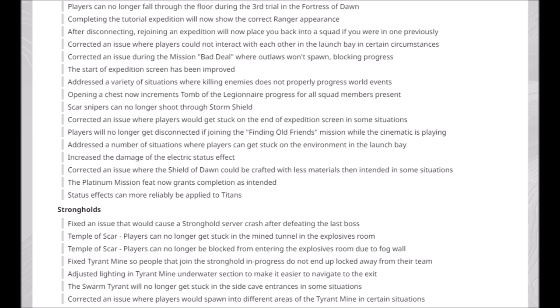Corrected an issue where players could not interact with each other in the launch bay in certain circumstances. Corrected an issue during the mission Bad Deal where Outlaws won't spawn, blocking progress — that was a bad one. The start of Expedition screen has been improved. Addressed a variety of situations where killing enemies does not properly progress world events. Opening a chest now increments Tomb of the Legionnaire progress for all squad members present.